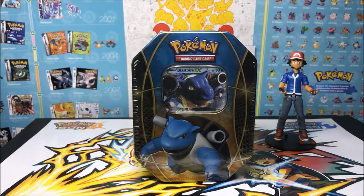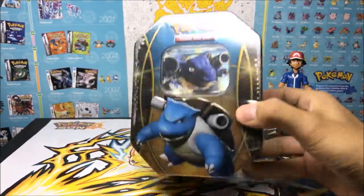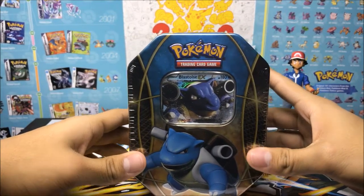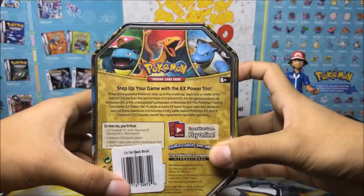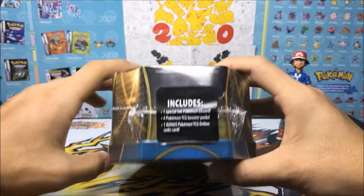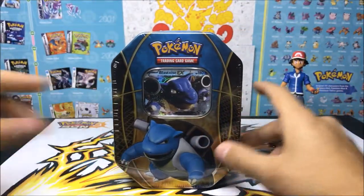What's up guys, it's your boy trainer Nate, we're back at it again with another episode of Pokemon Trainer Tuesday. We got this Blastoise EX box right here — or should I say tin? It's a 10. It's just like the other one we had briefly, just like a Venusaur. It has the Charizard in the front, the Venusaur on the left, and the Blastoise on the right. Step up your game with the EX power trio. It includes one special foil promo card, four booster packs, and a bonus TCG online code. Let's open it up!